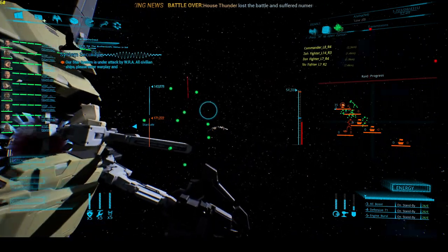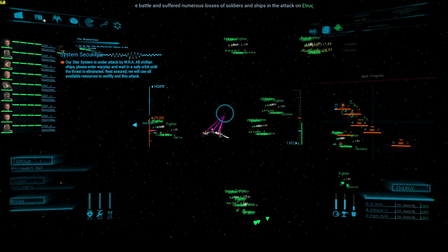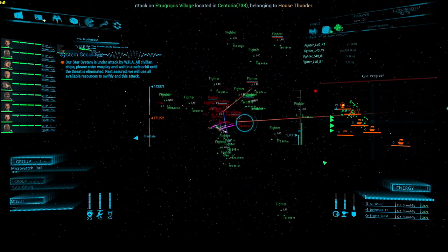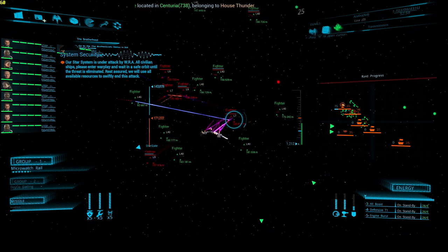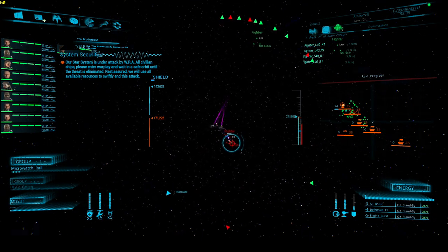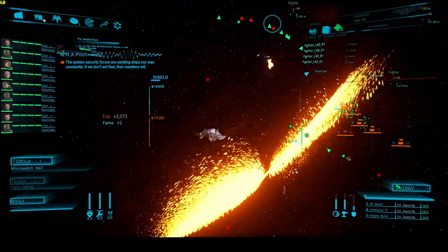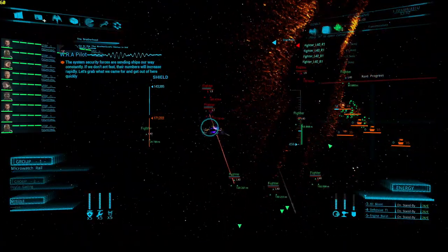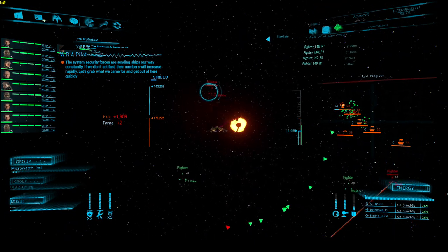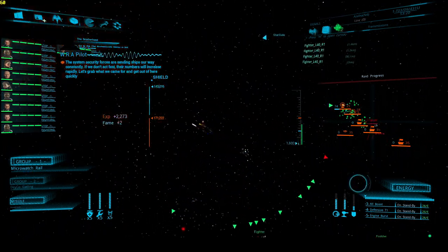Our star system is under attack. All civilian ships please enter war bay and wait in a safe orbit until the threat is eliminated. Target security forces are sending ships our way constantly — if we don't act fast their numbers will increase rapidly. Let's grab what we came for and get out of here quickly.